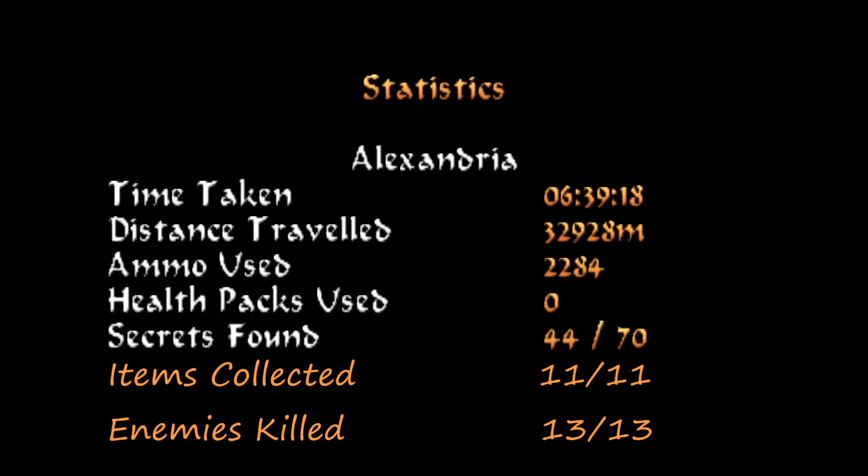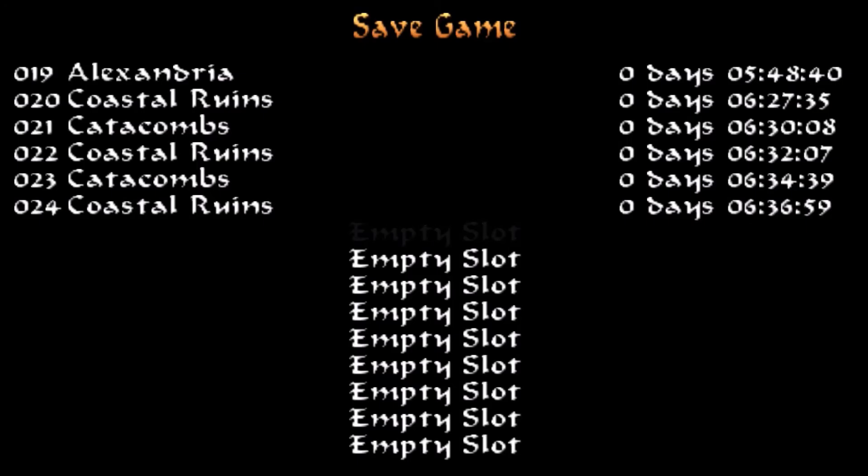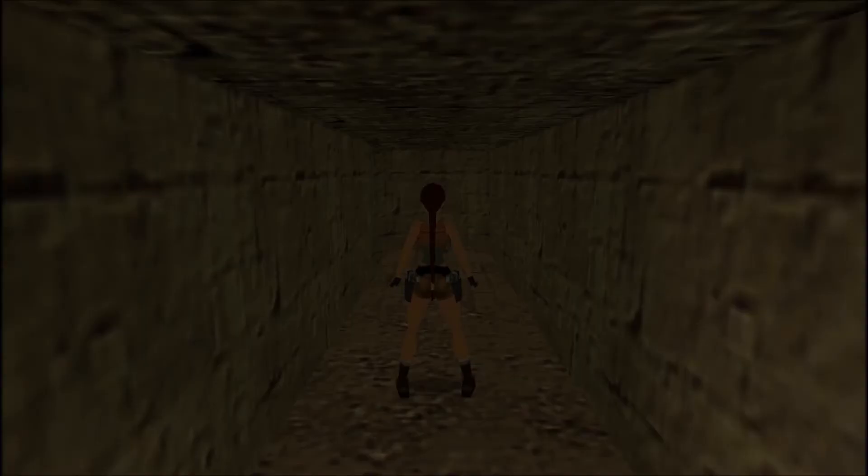I'm happy to show you the complete statistics for Alexandria. We've found all 11 items, killed the final four enemies bringing us to a total of 13, and the one and only secret in this level we found before. That's pretty much it. Let me make another save here — and by now you know what's ahead: another transition through the coastal ruins. I'll see you guys next time.